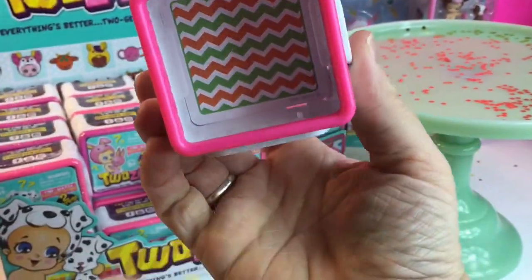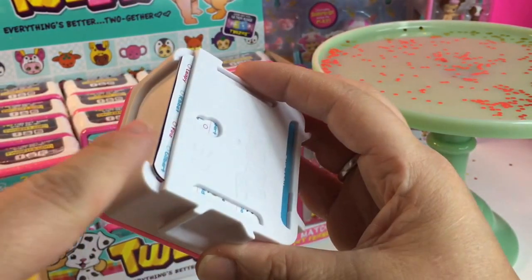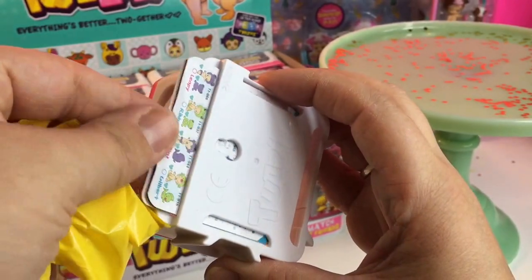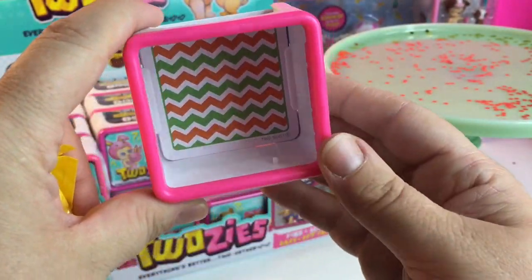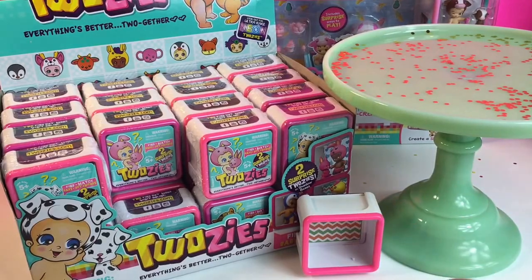Each Twosie comes with a shadow box with a scene in the back. There's also a checklist in the back, but we'll leave that in there because I already have a checklist. We'll put that right there for now.